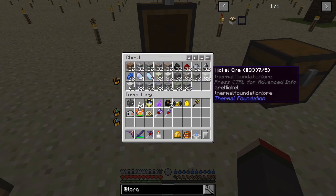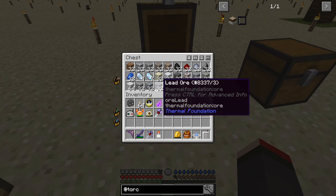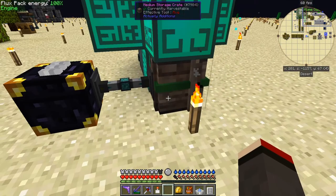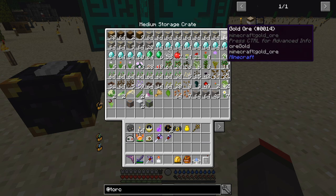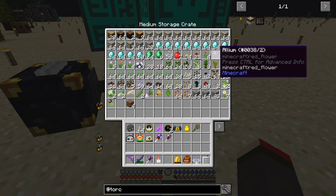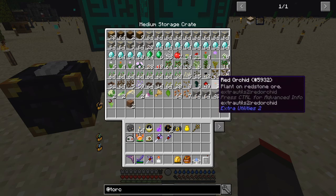Different ores including lithium ore, uranium ore — two different types — bauxite which is aluminium, lead, quarried stone, hardened stone, marble, limestone. In the other chest we've got everything else: diamonds, gold ore, plenty of gold ore. We're also getting some flowers — dandelions, poppies, different coloured tulips, allium, a peony, some mushrooms, different types of seeds including red orchids and dandelions.